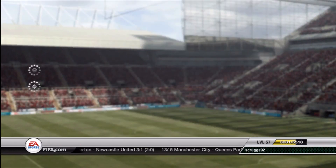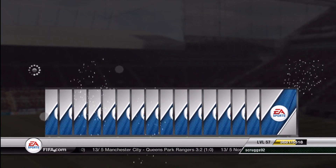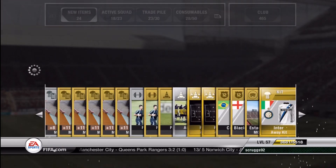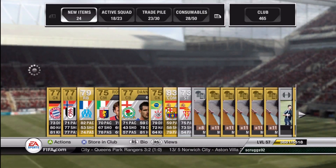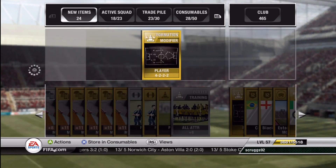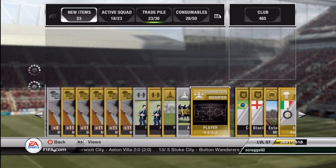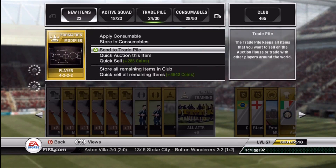See if I can get anything good. Busquets — he is not a Team of the Week. But I see two player formations. I want to go check those. Two 4-2-2-2s. These don't go for too much, probably like 2,000, maybe like 2,500.